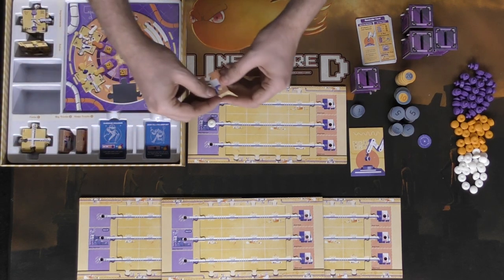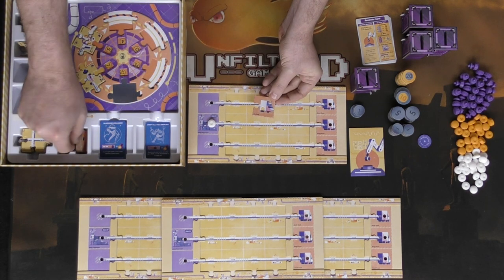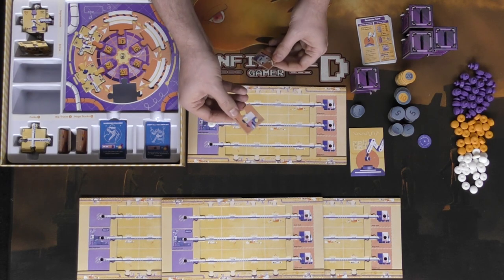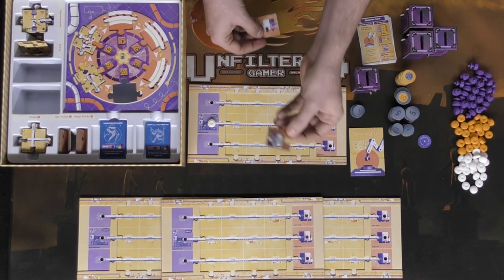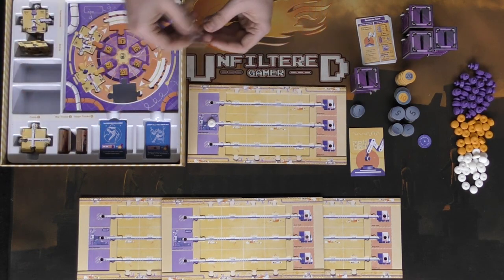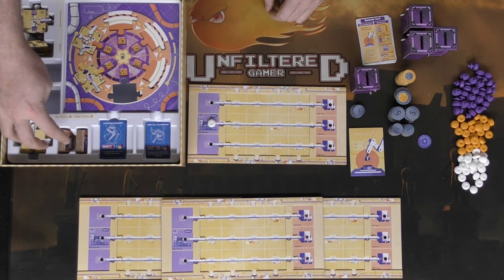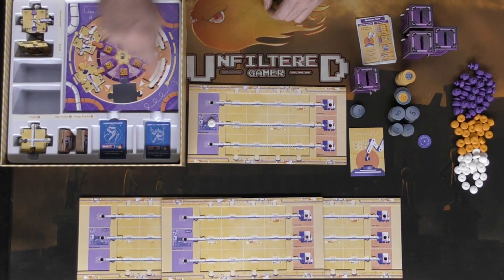There are also larger trucks: big trucks which can hold two robots and huge trucks which can hold three. You can purchase the basic ones and upgrade them, or simply buy the big ones outright. Forks cost one currency, big trucks cost three, and huge trucks cost five.